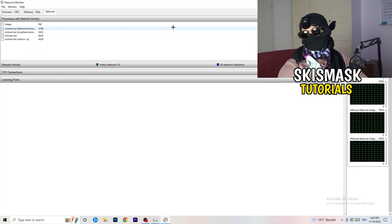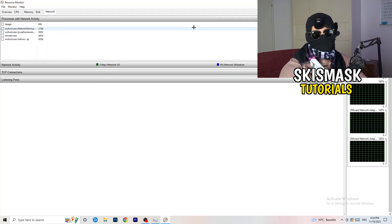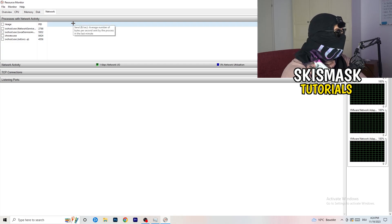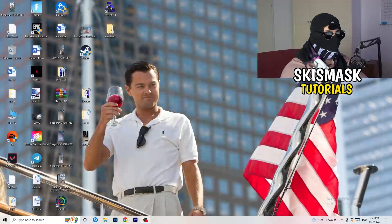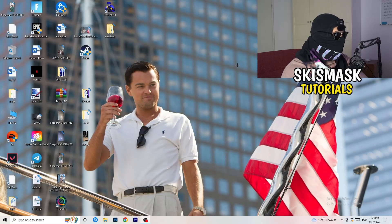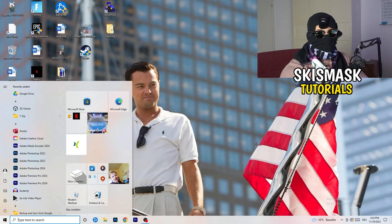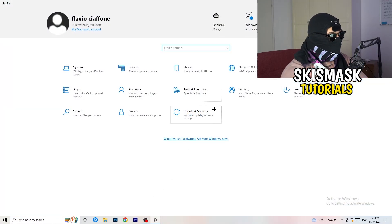You can also do this on the Overview tab, which shows every process currently running. Click on the Network column to sort by network usage so you only see the ones currently active. Once finished, go to the bottom-left corner of your screen, click the Windows symbol or press the Windows key on your keyboard, click on Settings, and find the option called 'Network & Internet' and click on it.